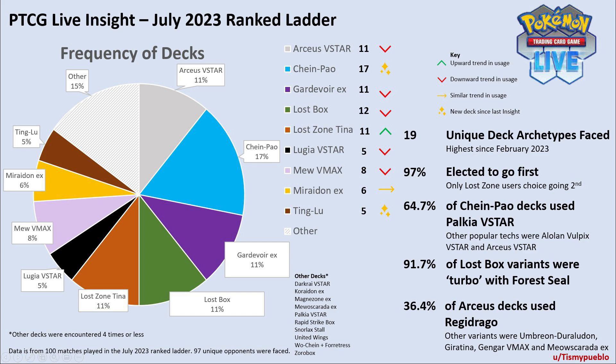A few key things have happened since the last insight two months ago. One, Paldea Evolved was released, bringing in new meta decks such as Chien Pao and Ting Lu. The new battle pass was released, giving people access to these new cards, in particular Chien Pao. So that explains why you're seeing a lot of Chien Pao on the ladder.